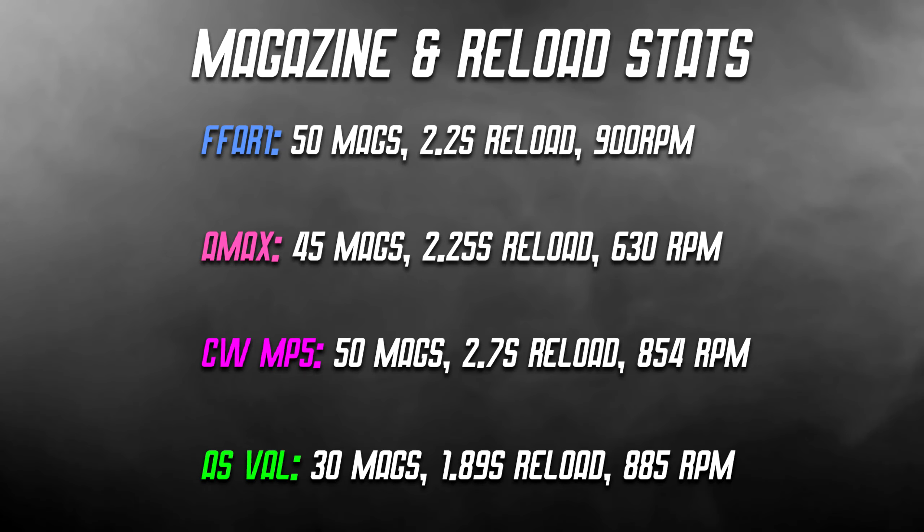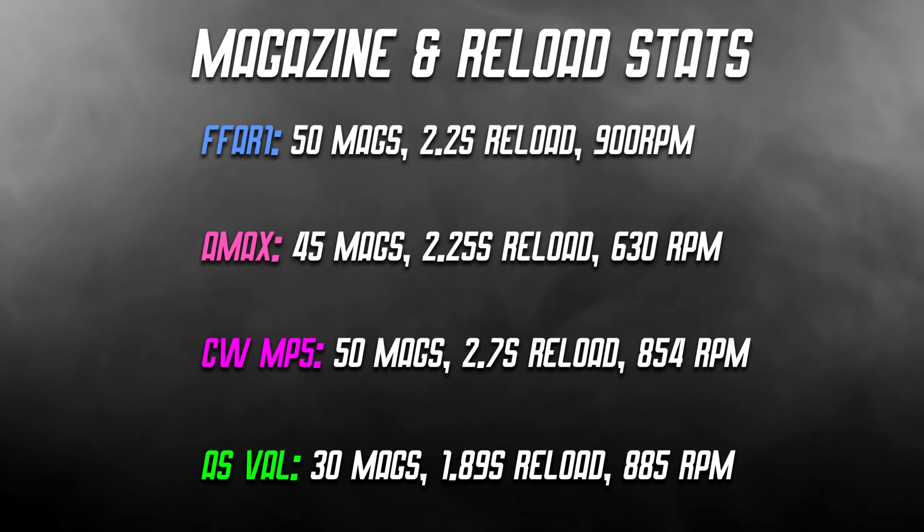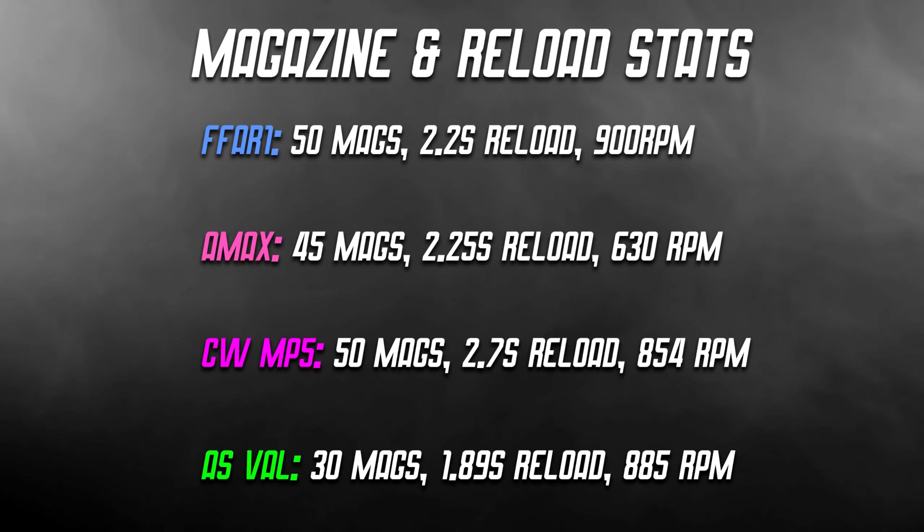The Cold War MP5 also has 50 bullets in a mag, but its salvo mags reload slower than the FFAR1 salvo mags, and the rate of fire is 854 rounds per minute. The AS Val has 30 bullets in a mag — the least out of all the guns here — however it does have the fastest reload time of all four guns, and it fires at 885 rounds per minute.